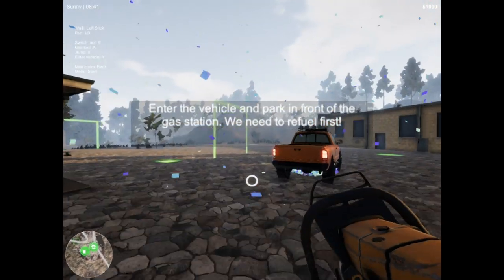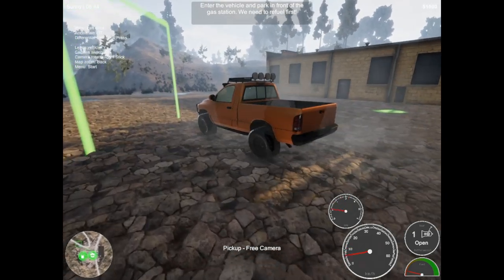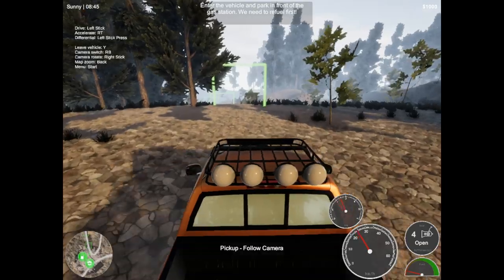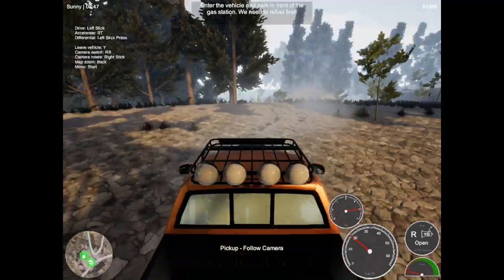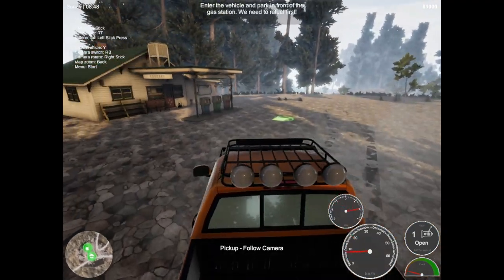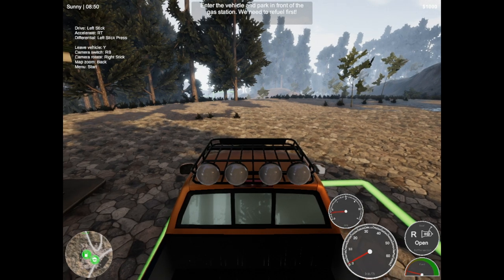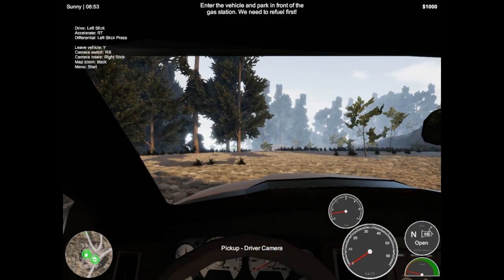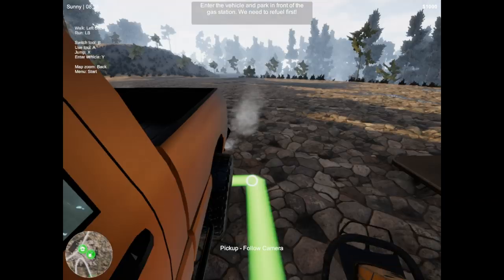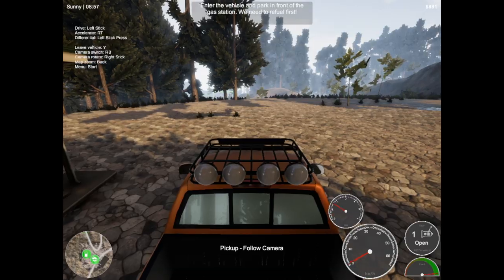Enter the vehicle and park in front of the gas station. It doesn't even tell me what to do. It's not a free camera because I literally can't move it. Hold up, we need to park in front of the gas station. This is some weird stuff. How do I get out? It won't let me get out. Exit the vehicle - V is the thing. Buy fuel, enter. That's a weird button to have to press to get into a car.